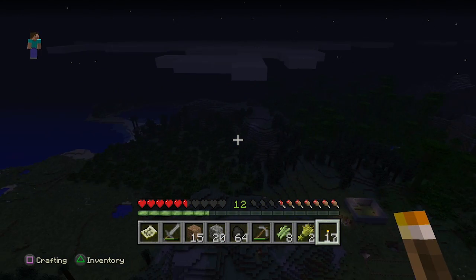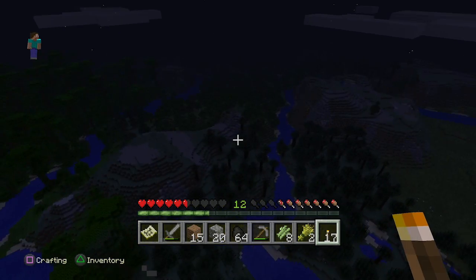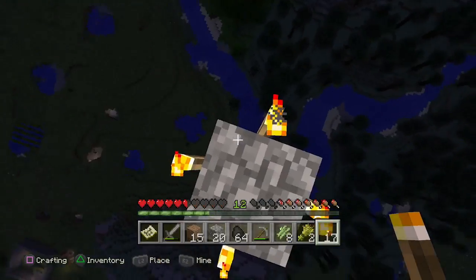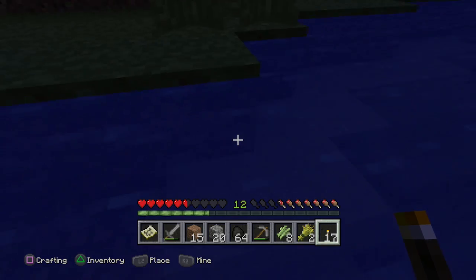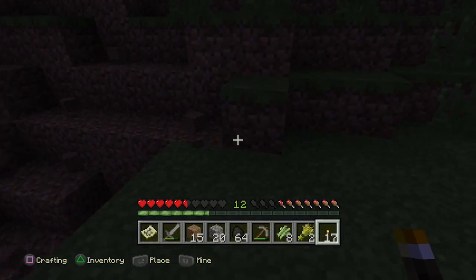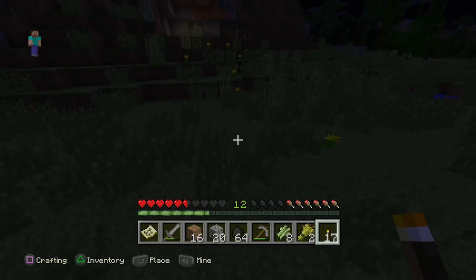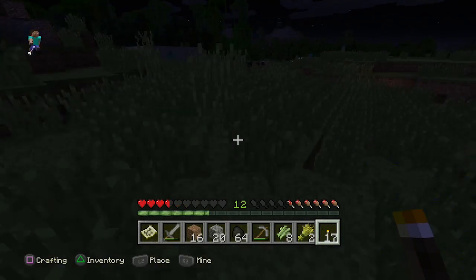Got a great view of the world from up here — a lot of trees, a lot of jungles. So it's definitely going to be worthwhile to invest in a lot of flint and steel eventually. You don't take any damage from falling as long as you fall into water. No matter how little water, you can literally fall into a one-by-one block of water and you'll be fine.